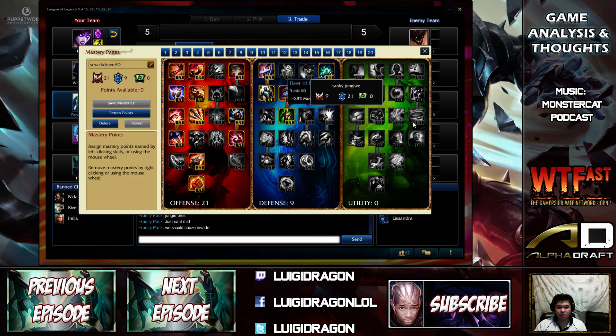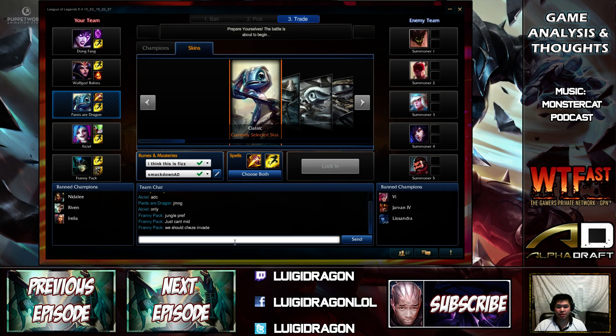For masteries, it's going to be all attack speed, and we're going to be emphasizing the attack speed Fizz build, which everyone is going right now and which is ever so popular on streams. So we're going to be trying it out. Let's try it out once in a normal. Just let me play some music — it's going to be Monstercat Podcast, episode 27.